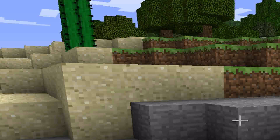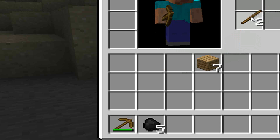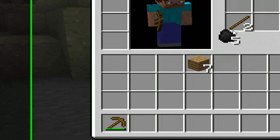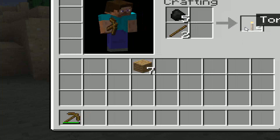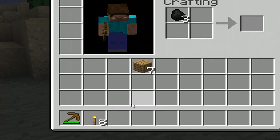So basically after that, you press I, put your sticks in here by left clicking, and coal here, and you get torches. Now you need these in order to light up a house.